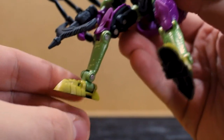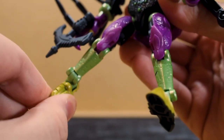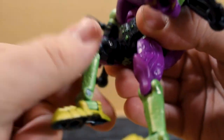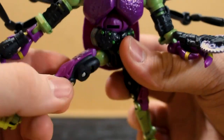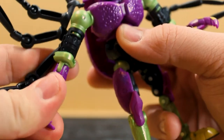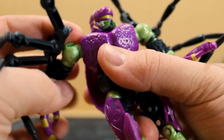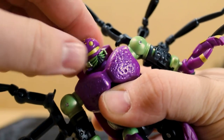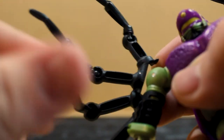Let's get into articulation. He's got a forward and back and a side-to-side on the ankles, a double knee joint, a thigh swivel, and a hip ball and swivel joint. He's got forward hand and arm movement, and doesn't have much of a wrist swivel except for part of a swivel hinge. He's got that same kind of hinge ball-looking joint up at the shoulders, a ball joint at the head that also swivels side to side — though it is a little bit rough. He does have a waist swivel, and each one of his little tiny spider arms is connected via a ball joint.